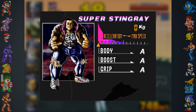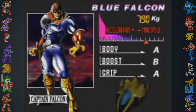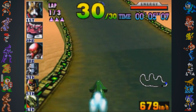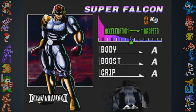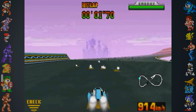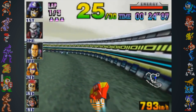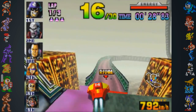The three new vehicles were the Super Falcon, the Super Stingray, and the Super Cat — upgrades of the White Cat, the Fire Stingray, and the Blue Falcon. Though the Nintendo 64 disc drive and its games weren't released in the West, the Super Falcon can be found in the regular F-Zero X ROM files, and the vehicle can be accessed using a GameShark device.